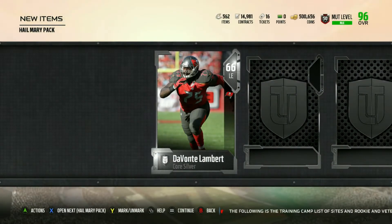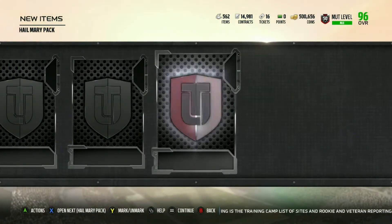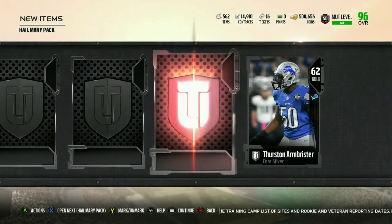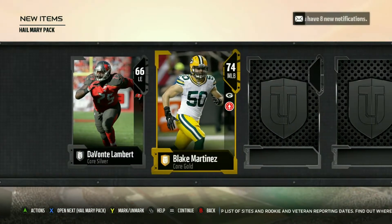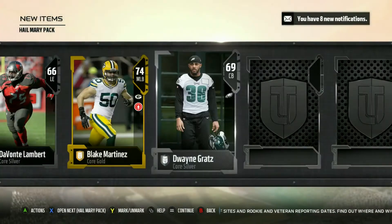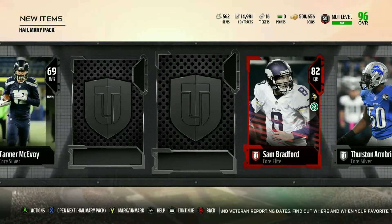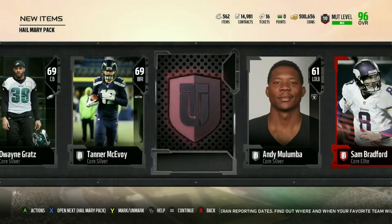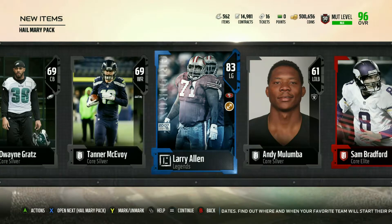Honestly, I haven't really been posting that much, guys, because I'm just not really having that much fun playing this game. I'm not being able to make coins as fast as I was in the beginning of the year just because of the fact that I really don't have any solos to play. We pulled Sam Bradford there and we pulled 83 Larry Allen. These are usually the worst packs.